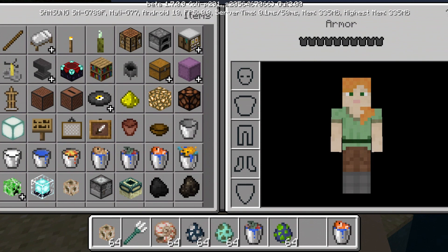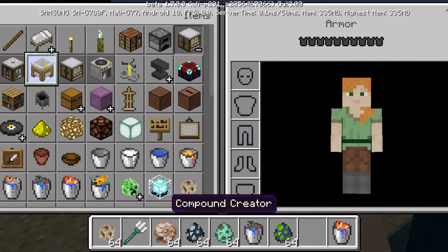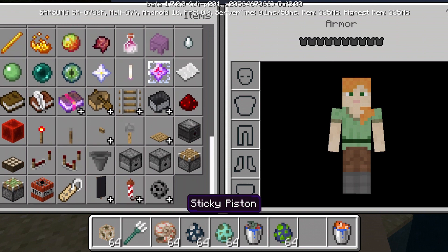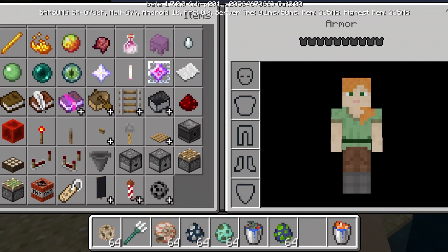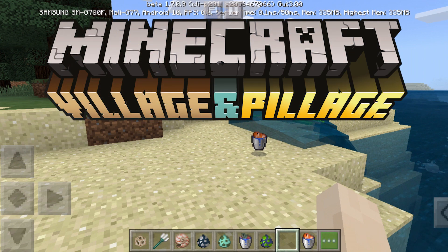Somewhere around the early aquatic update phase, Minecraft also added education editing features like the element constructor, compound creator, lab table, and material reducer. This also added glow sticks, ice bombs, heat blocks, water tints, and many other crazy things. Now let's go to the next update: 1.14, the Village and Pillage update, which was released in 2019.